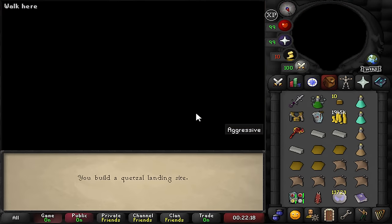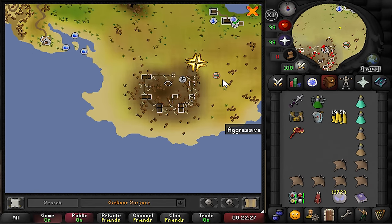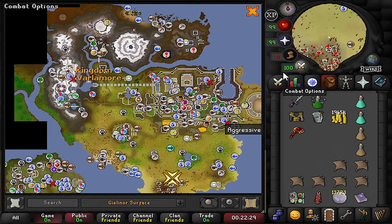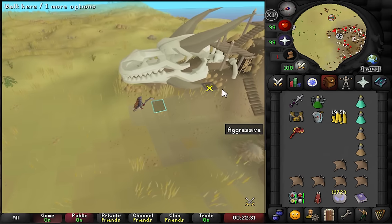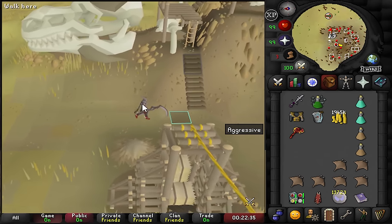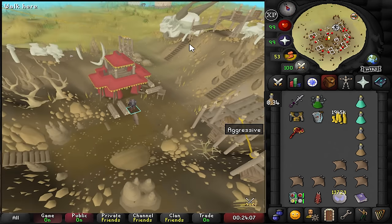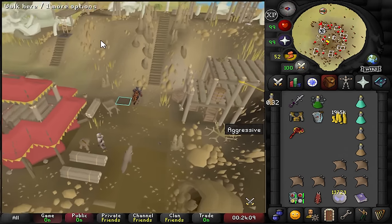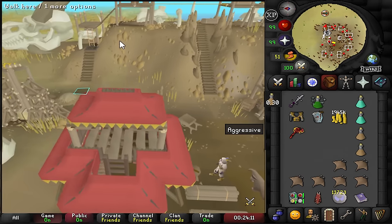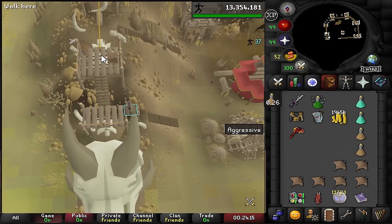First thing we're going to do here is build a little landing site for the bird and then do a couple of laps to check the XP per hour on the new agility course. We're located on the very south of Varlamore. I think you need 50 agility for the basic course and 62 for the advanced. We're definitely doing advanced — let's give it a shot.